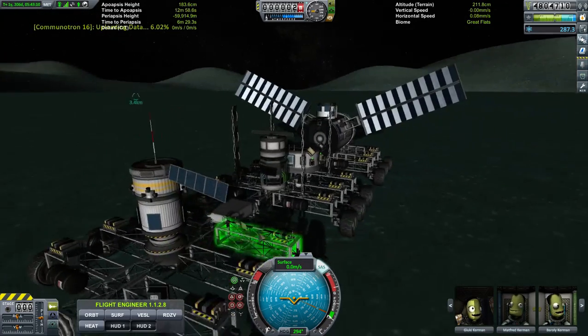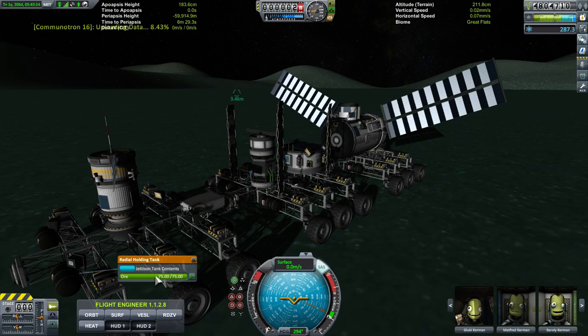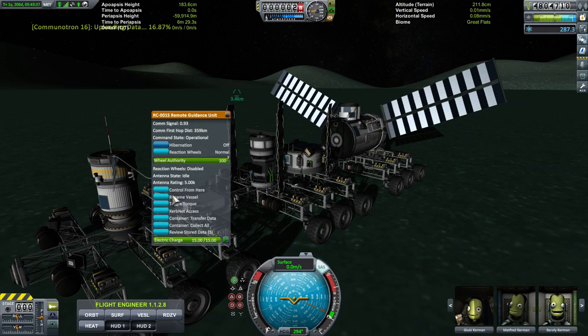That's going to use the Communitron. This one can drill — it's full. I could probably actually do some transfer of fuel. I already have — this tank is full. I've got three experiments in this remote guidance unit right here.